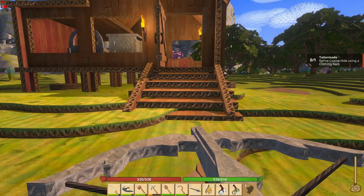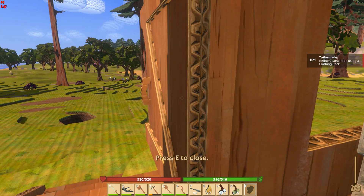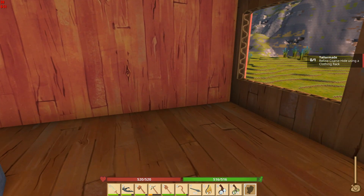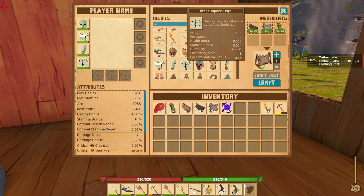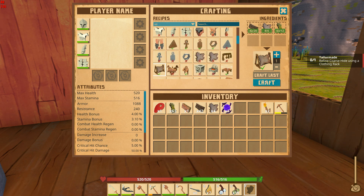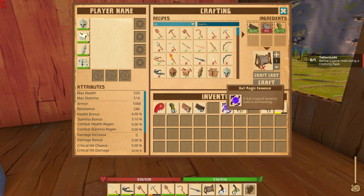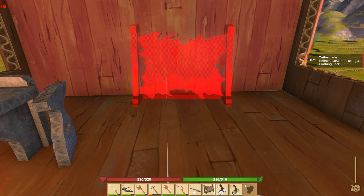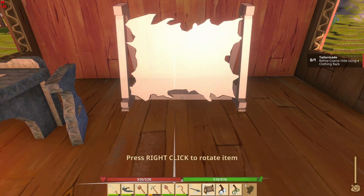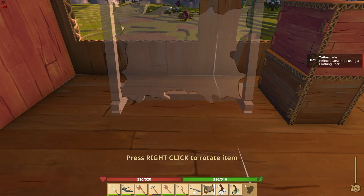Alright, now we can build our clothing rack. Let's put this away — that's the F key to empty your hands. If we go to clothing rack... we've got lots of food, there we are, let's craft it. Boom! What did we get? Dull magic essence — nice! Let's come out of here and place the rack. Yeah, I guess that's going to be about the best spot.